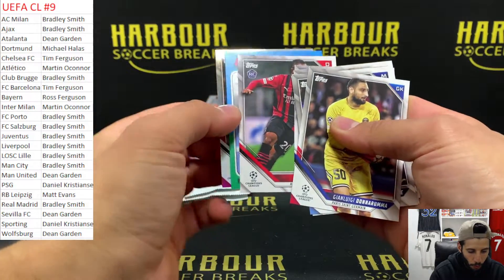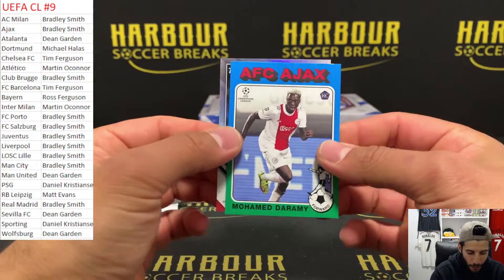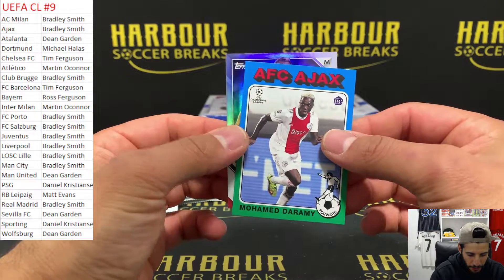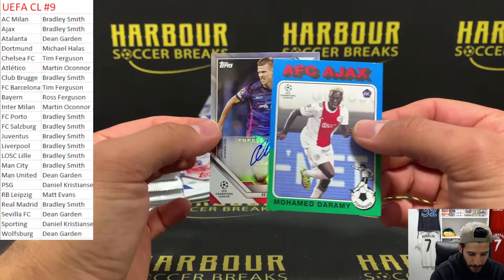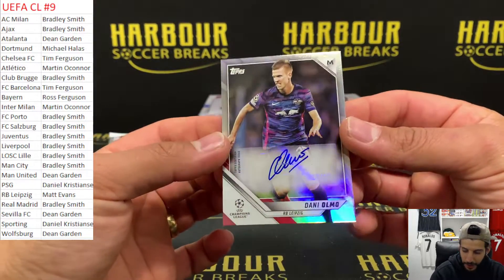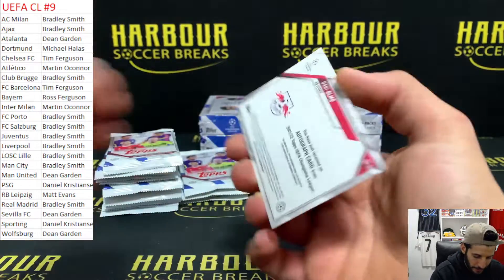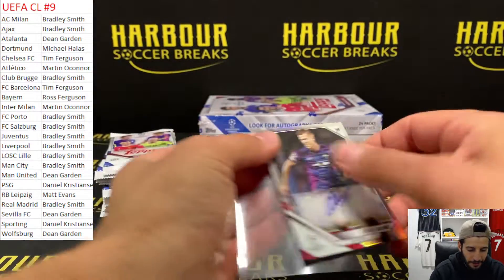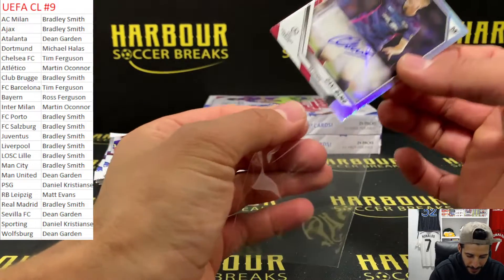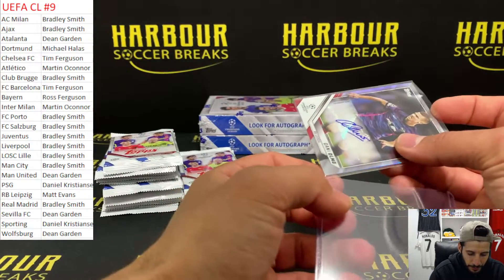Oh, we got an autograph - let's go! D'Arami Throwback, midfield. Who's it going to be? Danny Olmo for RB Leipzig. Nice. Let's go on to Matt Evans - this base. Nice to get all those out of this product though.